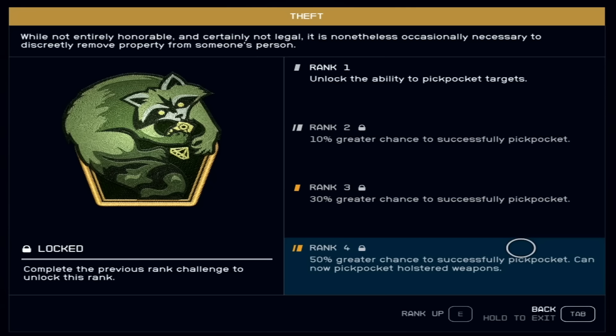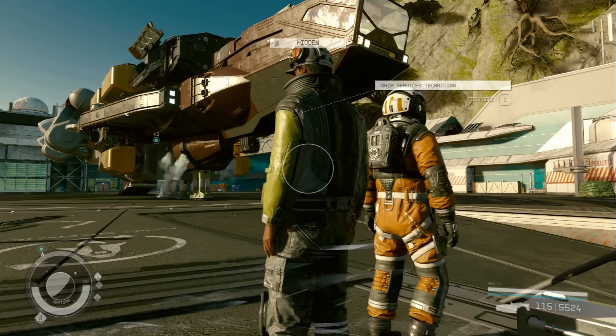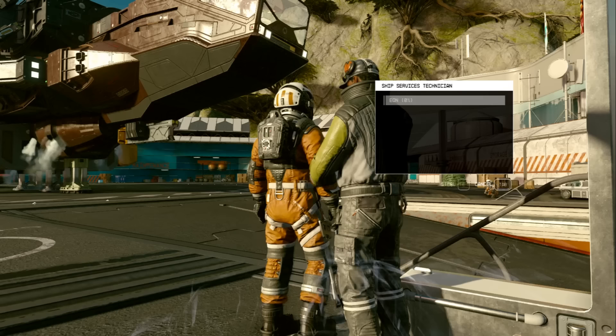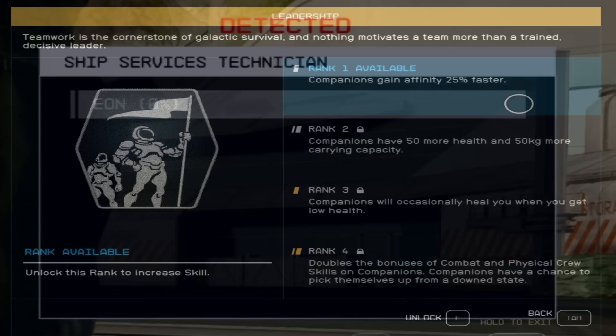Another fun one is Theft, which gives you the ability to pickpocket people or targets. You can get it all the way up to a 50% chance to successfully pickpocket and even get their holstered item. All you have to do is go up to somebody, make sure you're hidden via the bar at the top, and then pickpocket. There's also a 'detected' icon visible at the very top of the looting interface in case you get spotted.